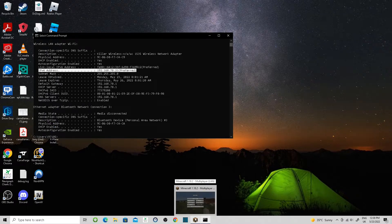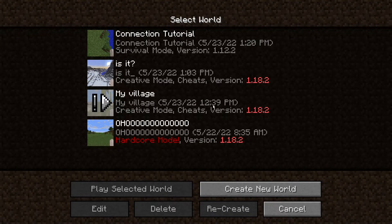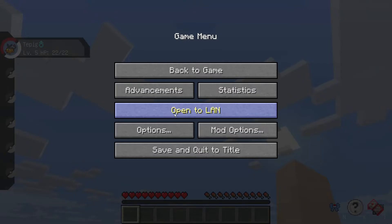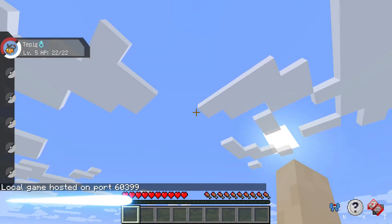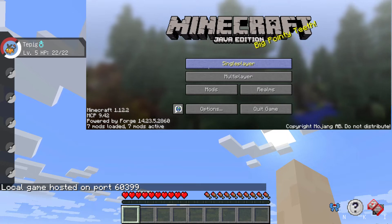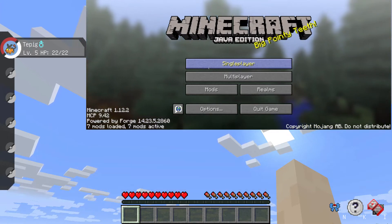Now let's connect the two computers. I'm setting up the host computer. You can see here a new world with a new port number, so remember to write this down. On the second computer — the one joining the game — once you open Minecraft, the game menu will say Single Player or Multiplayer. Select Multiplayer.